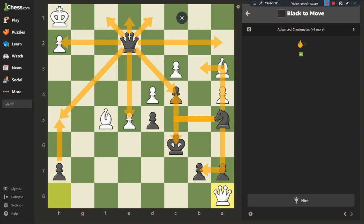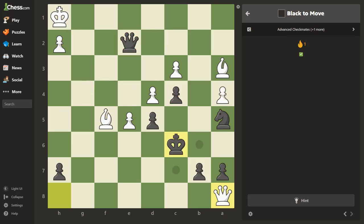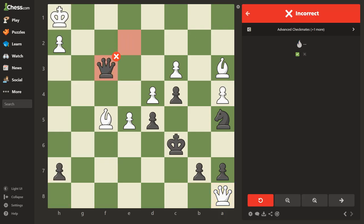Let me take a look at this quickly. I notice something — that's a fork, and we would win the bishop. The biggest reason I'd make this move is because I don't have any supporting pieces to help me mate the king. Let's go ahead and make that move. Incorrect.